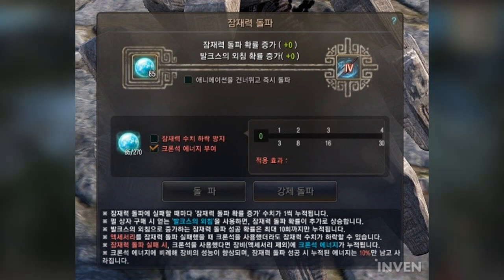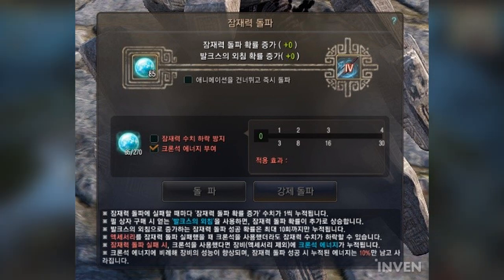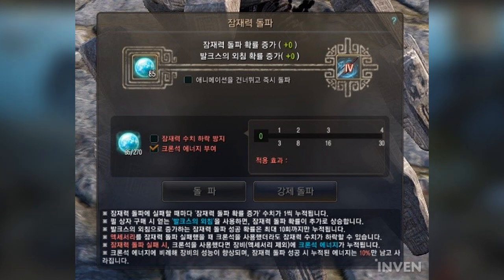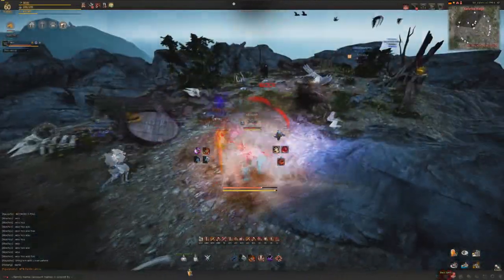To add Kron Stone energy to your gear, use the Black Spirit, open the enhancement menu, and select the gear you'd like to give Kron Stone energy to. Check the box that says 'Add Kron Stone Energy' — Kron Stones will be used in the enhancement process instead of Black Stones. If you have enough Kron Stones, you can add Kron Stone energy to your gear when you click the enhancement button.